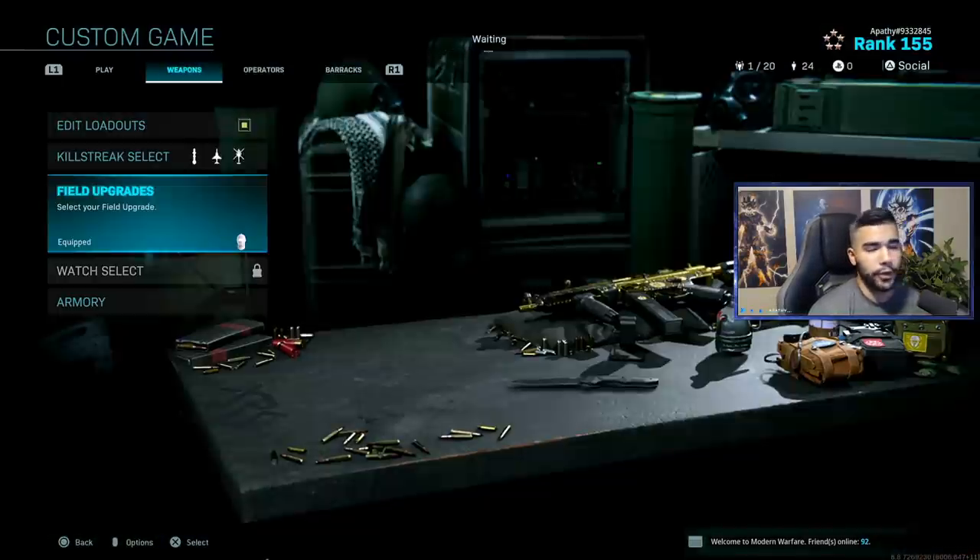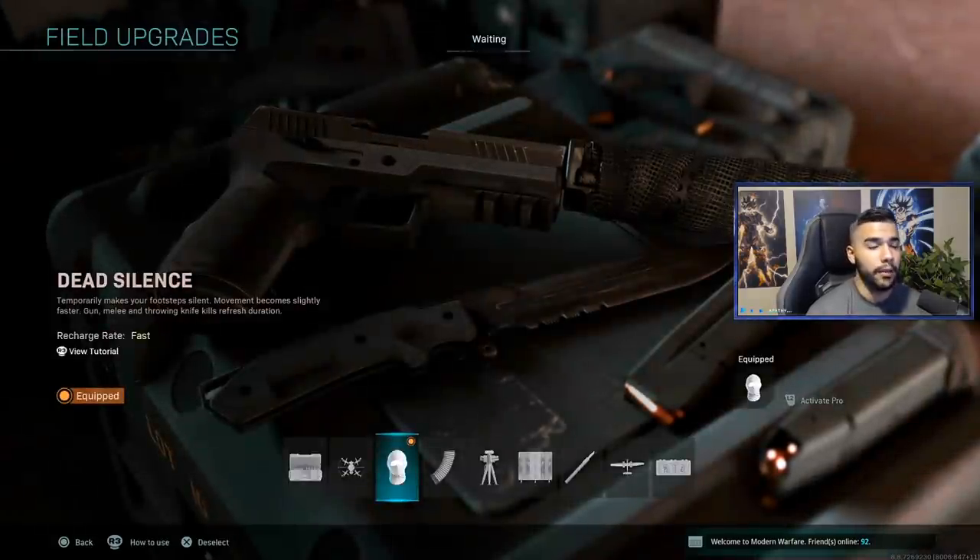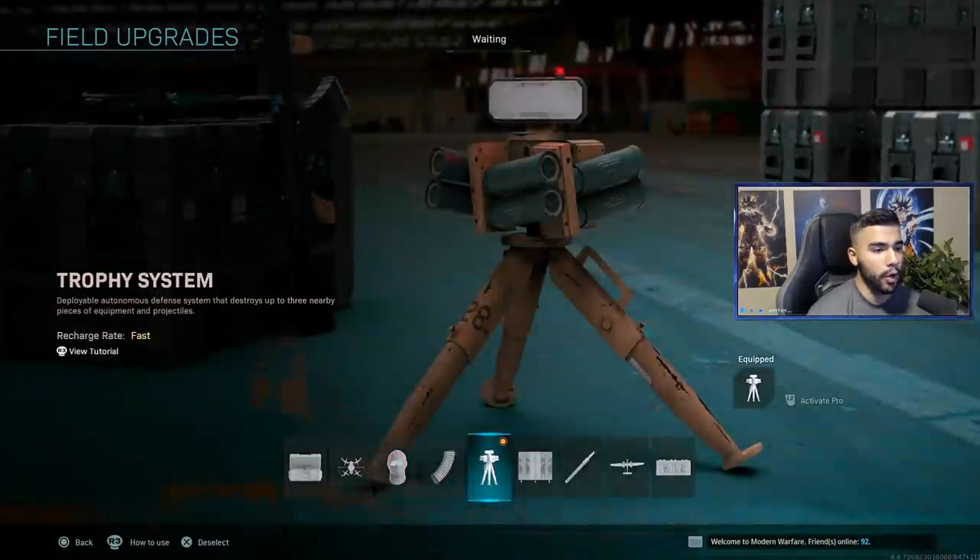Before we get into classes, we're going to talk about field upgrades. Dead Silence is the best one and the one you should be using, especially in Search and Destroy but even in respawn. Footsteps are very loud and can be really annoying — it's hard to make plays without Dead Silence, so it's almost a must on most maps. Pro players also tend to use a trophy system.